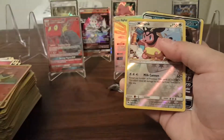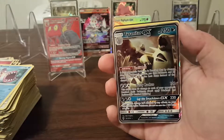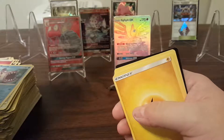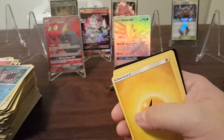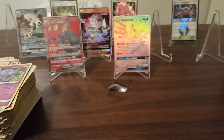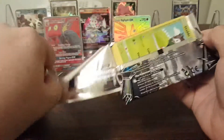I see something else back here — a Miltank Reverse Holo and the Tyranitar GX. Forgot about that one, definitely like seeing that one. I know it doesn't do very well on eBay, but for the collection I'm very happy. The T-Tar GX — we'll put it where it gets the most air time. That's seven, a little over halfway.